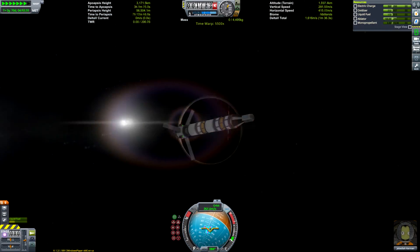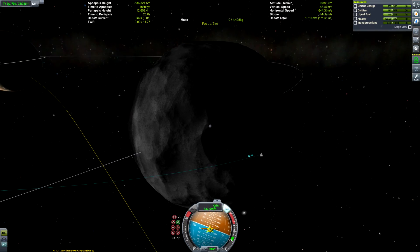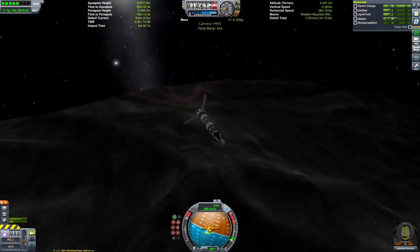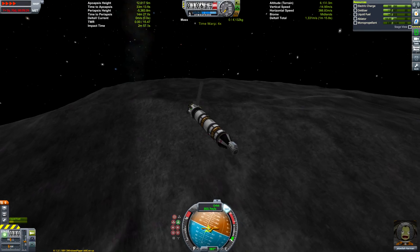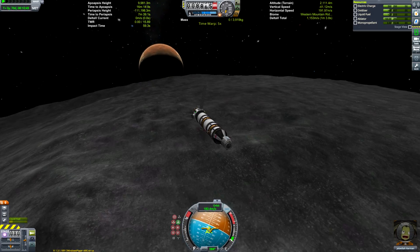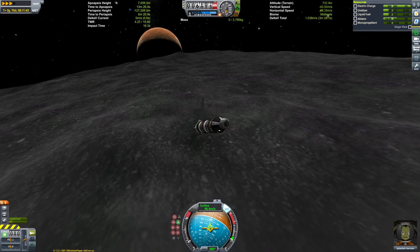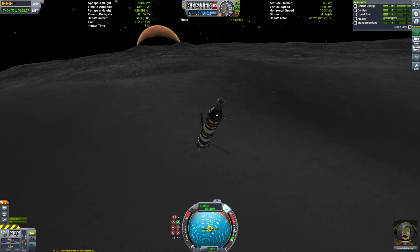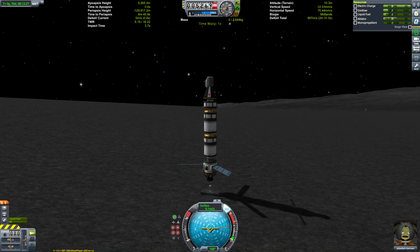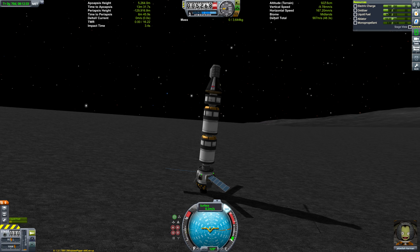So here we are at Ike, without our lander, and we're going to have to land the entire mothership on the surface — something it was never designed to do. As you can see, it's very tall and only has a small engine to rest on. So we're going to have to land somewhere pretty flat and see if we can balance it on the engine nozzle while we conduct our surface walk — or surface waddle in Jeb's case — and it'll have to be fast before the ship ends up toppling over.